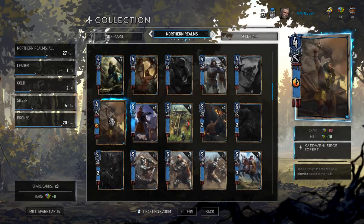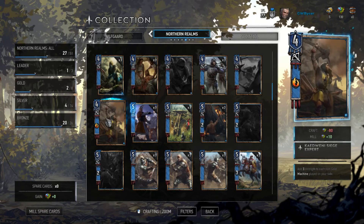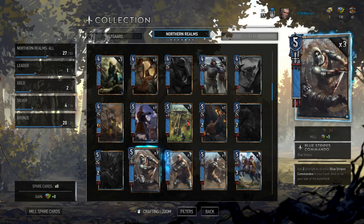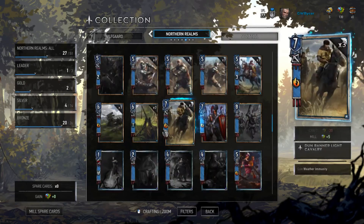The Cadwenni Siege Expert adds three strength to each non-gold machine played on your side. This is typically seen in builds that feature the trebuchets and other machines. Reaver Hunter simply keeps playing Reaver Hunters from your deck — a way of thinning it out and adding a possible 15 strength to the board, not counting buffs. The Blue Stripes Commando is very similar: play one down, it will boost the other ones in your hand or deck, and then you can summon more using reinforcement, getting just a massive buff.